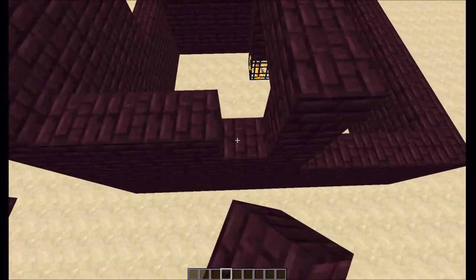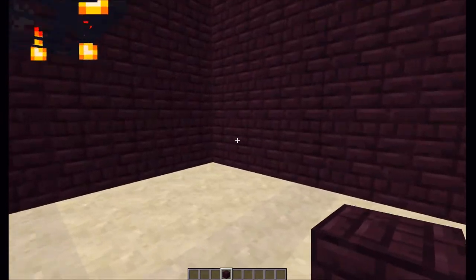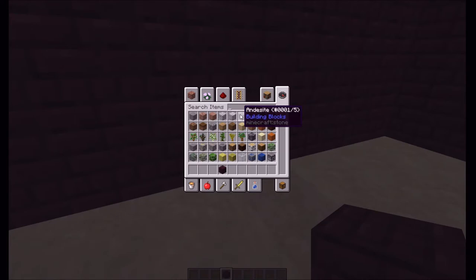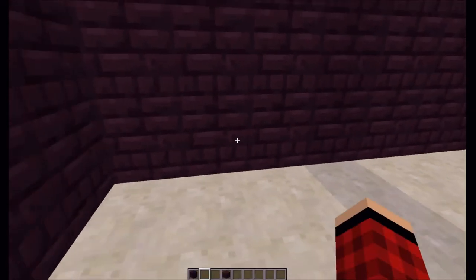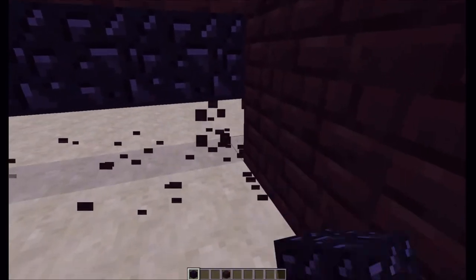So we have our two enclosures here - I'm leaving this checkerboarded so we can see what's going on. The very first thing we're going to want to do is create what I call a slide path, which is basically where we're going to put our caterpillar piston extender. You're going to need a bunch of non-sticky or immovable blocks. I'm going to use obsidian because it looks really nice and is convenient to get.